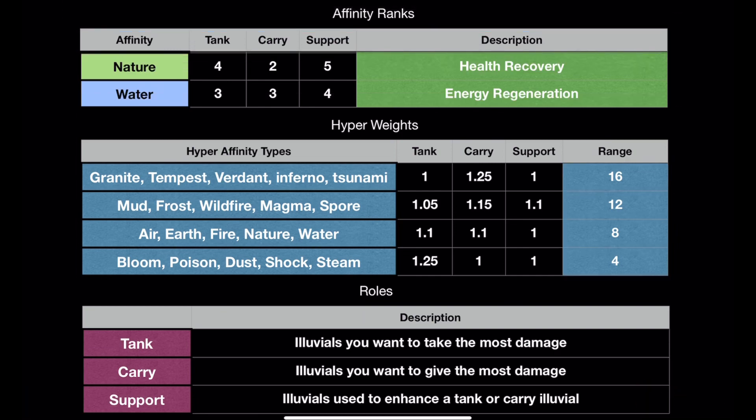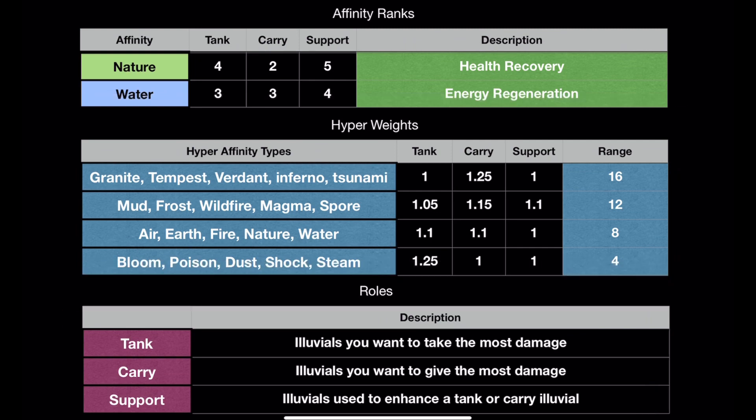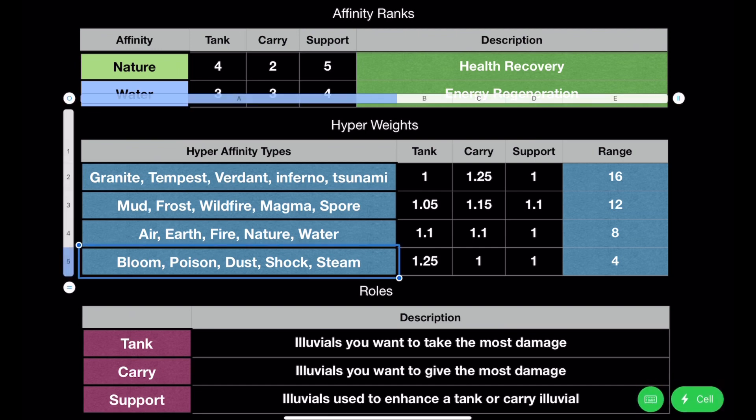For how I chose these numbers, Bloom, Poison, Dusk, Shock, and Steam are going to be the best as tanks, because they're going to be taking the most damage and are the least likely to trigger your opponent's Hyper. Even though this bottom row is the least likely for you to trigger Hyper, the fact that you're taking a lot of damage and giving your opponent less of a chance to reach Hyper — that's why these are best for an alluvial in a tanky position.